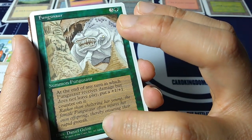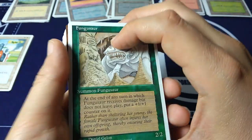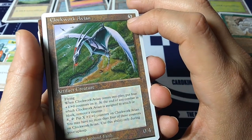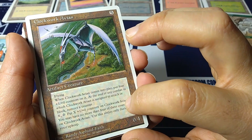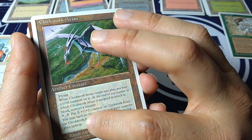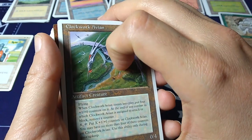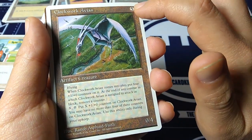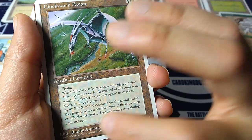Look at this flavor text: 'Rather than sheltering her young, the female Fungasaur often injures her own offspring, thereby ensuring their rapid growth.' Clockwork Avian — I never had this one back in the day. Artifact creature, casting cost five, zero-four with flying. When Clockwork Avian comes into play, put four plus one, plus zero counters on it. At the end of any combat in which it attacks or blocks, remove a counter. One of the things you'll see in older cards is that some range from really powerful to really over-costed. But look at that art by Randy Asplen Faith.